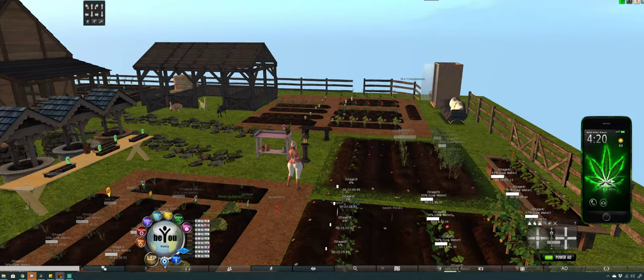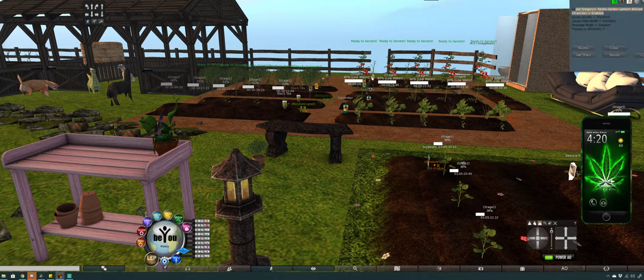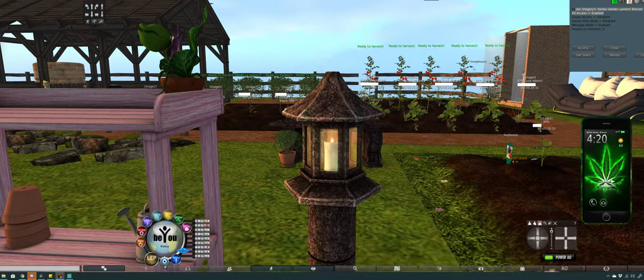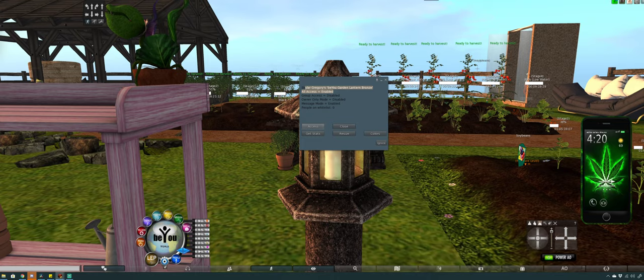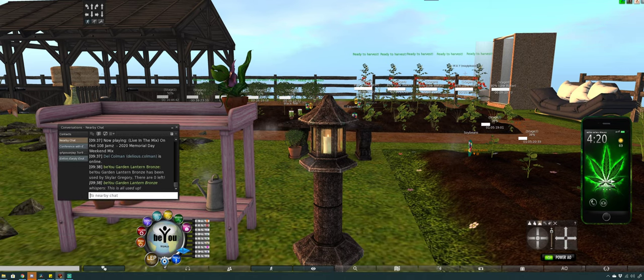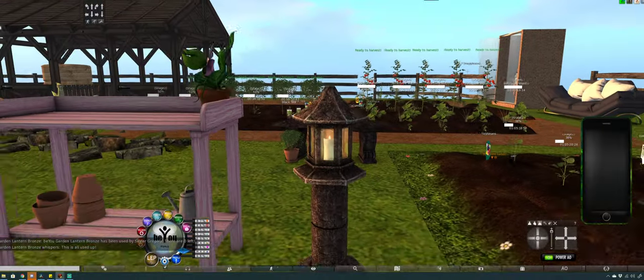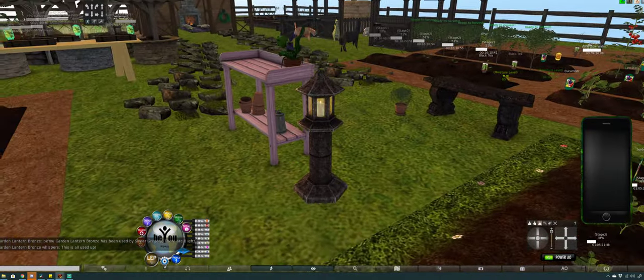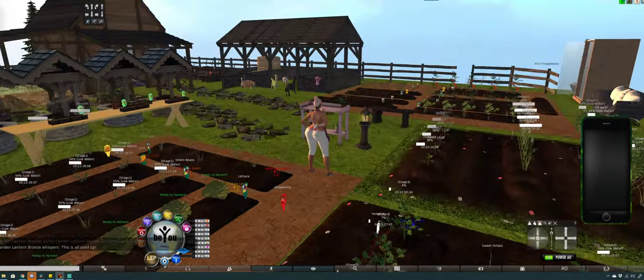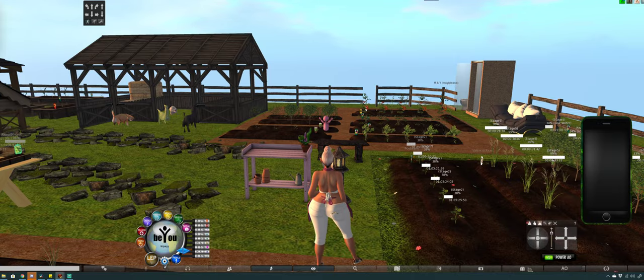These are some stat-boosting furniture pieces you can buy at BU. I believe you can sit on it or click it. I just clicked the garden lantern right here and it gives you an option to get stats. They're all used up, so I'll have to go to the store and buy some oil or something to refill it. But it does give you stats — remember you have to balance your stats as well as wear your BU HUD in order to level up. That's quite useful when you're out here gardening.